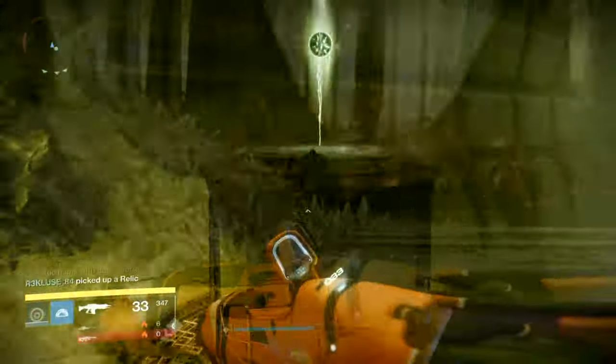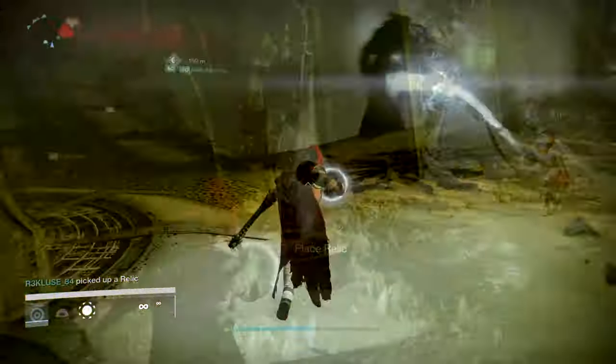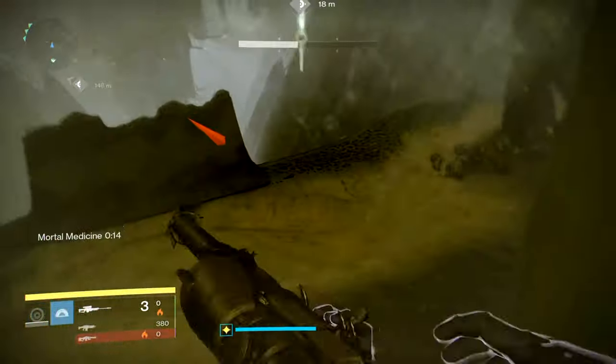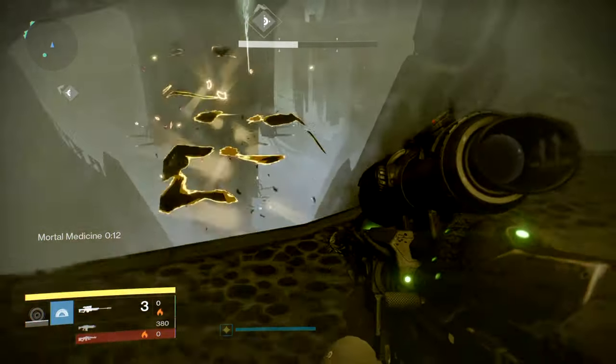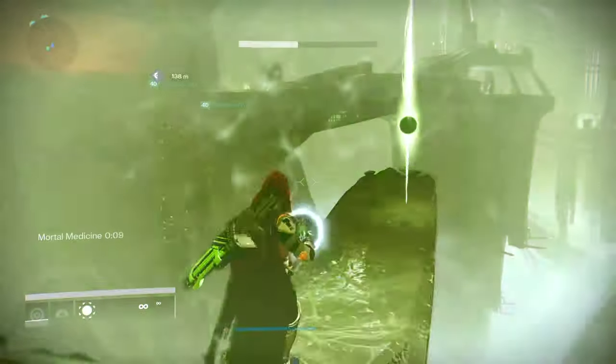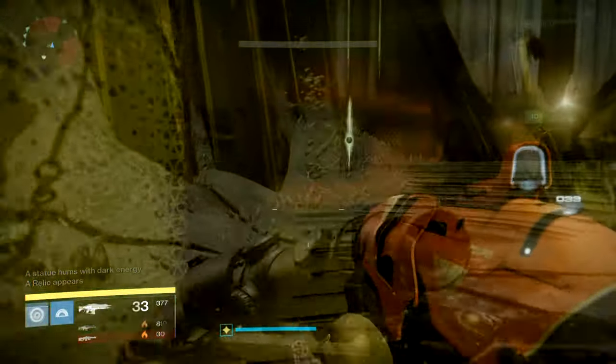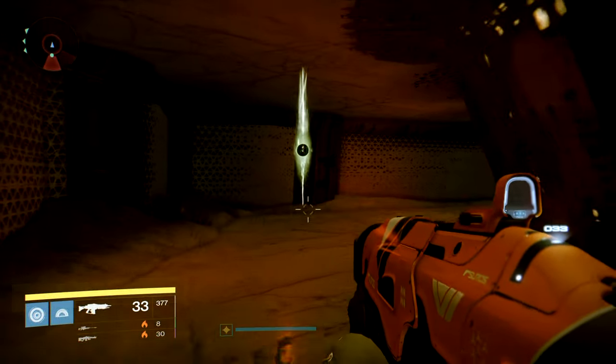Some relics are not easy to get since you cannot double jump after you've picked one up, so the timing with picking up the relics is crucial. After you pick up the relic, a teammate should help you opening the door back to the totems and with killing the adds that will spawn around you. There will be a total of six relics spawning across the map.